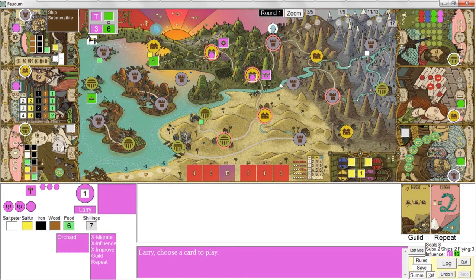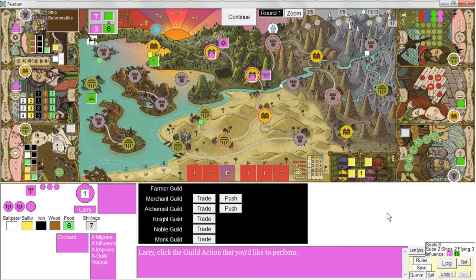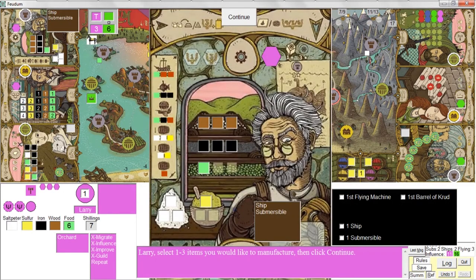Normally she takes the location where most of her pawns happen to be, but if there's a tie, as there was in this case, she rolls to pick one location randomly, then all those pawns get moved to other random locations. I'm going to do a guild action — I'll start by pushing from the Alchemist Guild. There's a saltpeter over here; I'll build a flying machine and a barrel. So those are the only things I can make — that's going to score me five points.